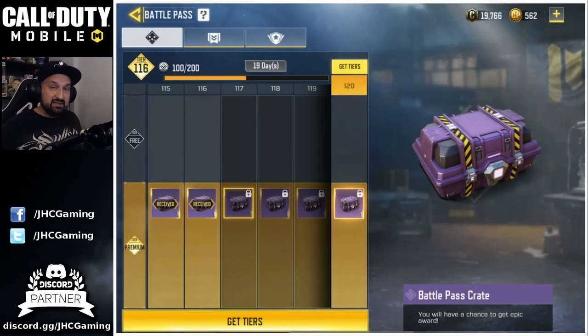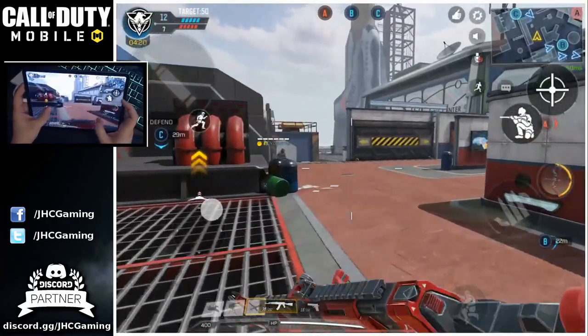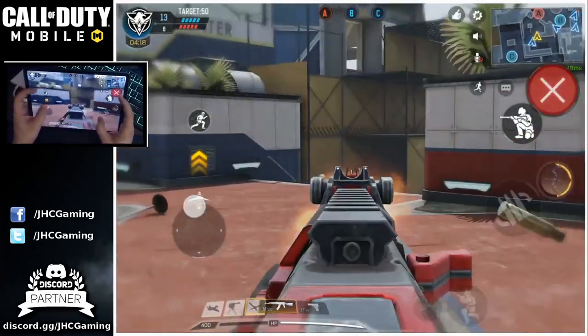One more thing I want to show you is that all the level badges from 1 to 150 have been reworked, so we have some new icons that will probably be here for season two. As I'm recording this, there are 19 days left to the end of season one. I really think season two will start very soon after — I don't think they'll make us wait a week or two. I think they'll start announcing season two rewards before the end of season one.